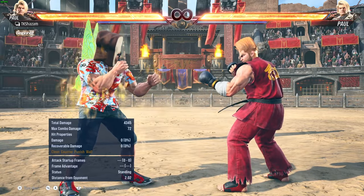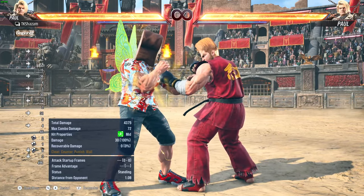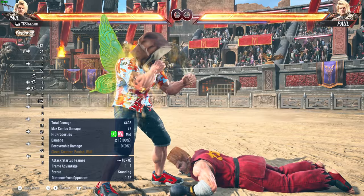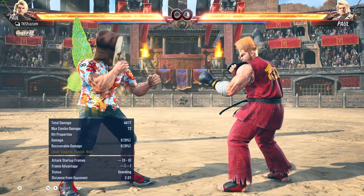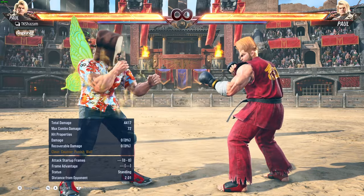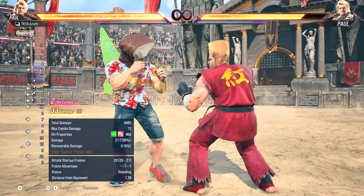Like any character, knockdowns are great — run up, apply the 50-50. Paul's 50-50 is pretty scary when the opponent can't side roll or use other options. But realistically, the opponent is going to be tech rolling, using ground rolls, etc. If they're mashing the tech option, you've got to run up and be ready for them to already be standing and ready to attack you.